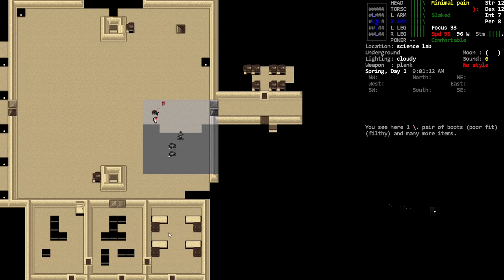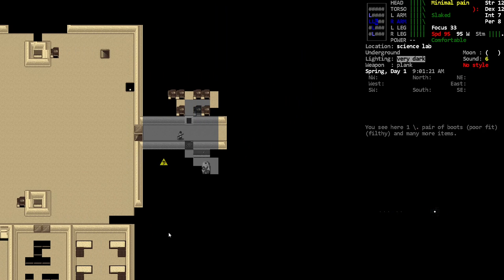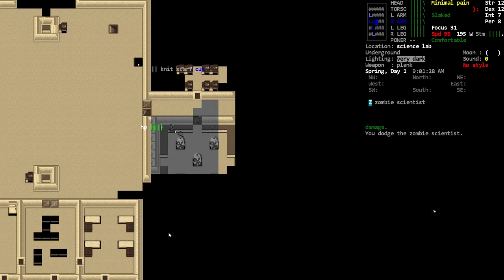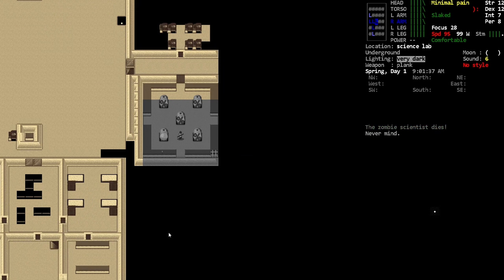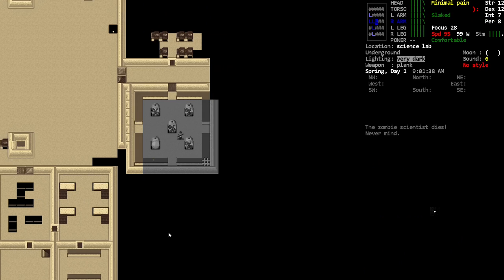Now that we've taken those guys out, maybe I should see what's beyond. Yeah, there's another scientist there, some mutant limbs. What do you have for me? Not that good of stuff. Dang. Oxidizing powder — no, that's not what we need.